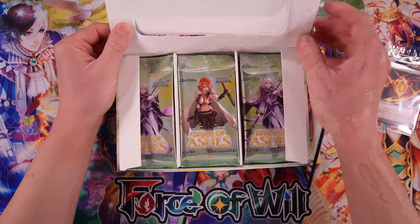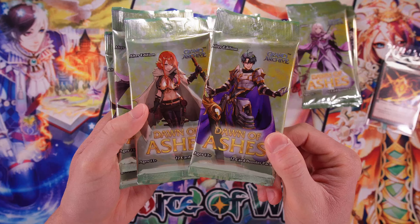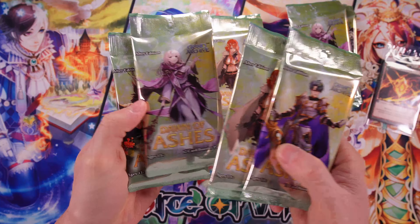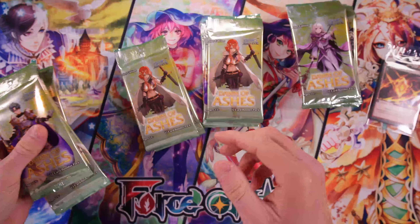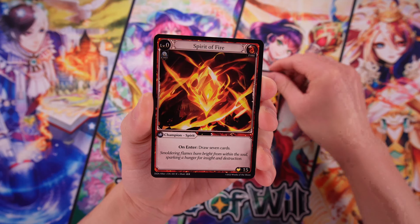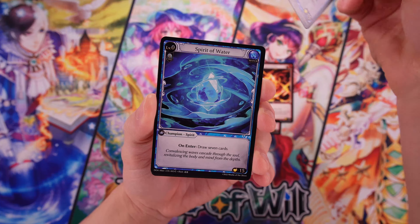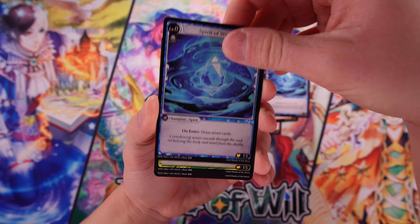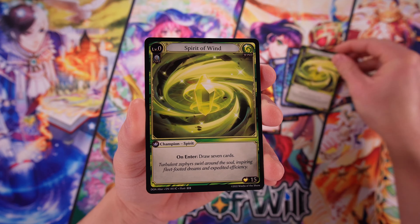We're going to kind of look for those hits. Before we get started, here is our art set — the four different characters you can get on the booster packs. Here are the promo cards that came in the box. I'm not sure if these vary from box to box or if they're all exactly the same. So this is Spirit of Fire and Spirit of Water — I would guess these are just the same, maybe alternate arts of Spirit cards you can get in the booster box as well.